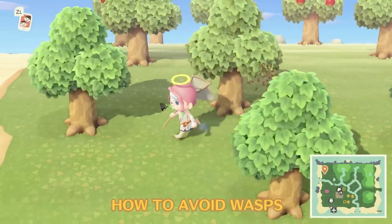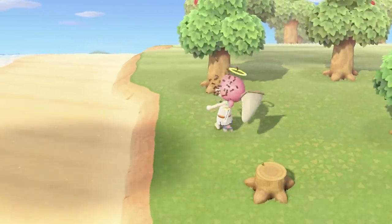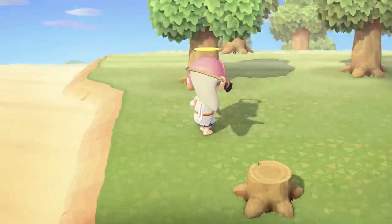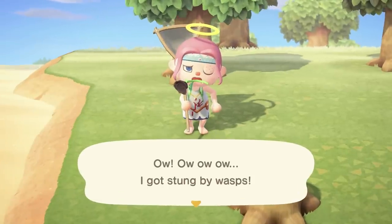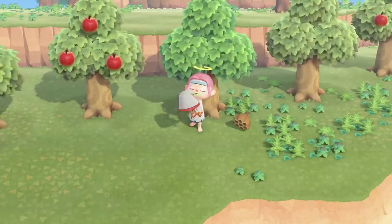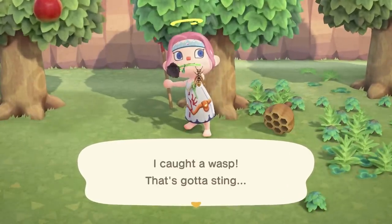Wasps are a necessary pest in New Horizons, but there is a way to escape them. Either run into a building when they emerge from a tree, or keep a net handy whenever you shake trees. Then all you have to do is swing it when they get near and you've caught yourself a single wasp. Best not to wonder where those other ones went.